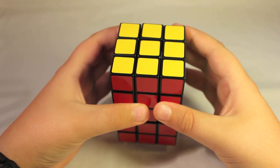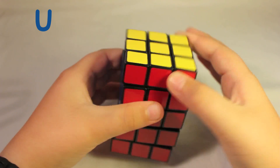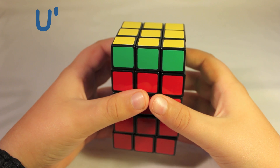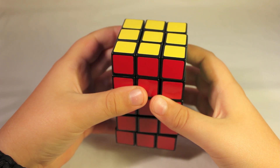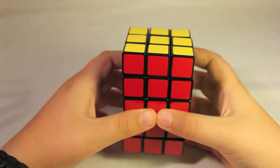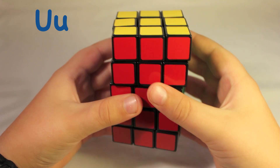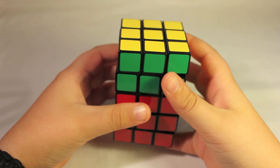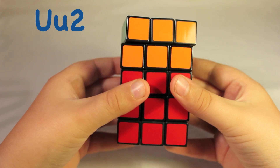Whenever I say U, it means to turn the top face — the up face — once clockwise. U' means to turn it counterclockwise. And then whenever you have an uppercase U followed by a lowercase U, it means to turn two layers. So UU would look like that, UU' would look like that, and UU2 would look like that.